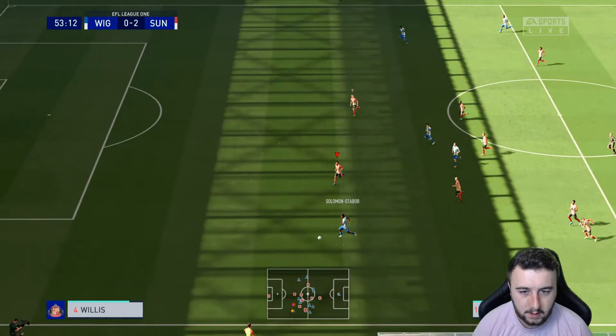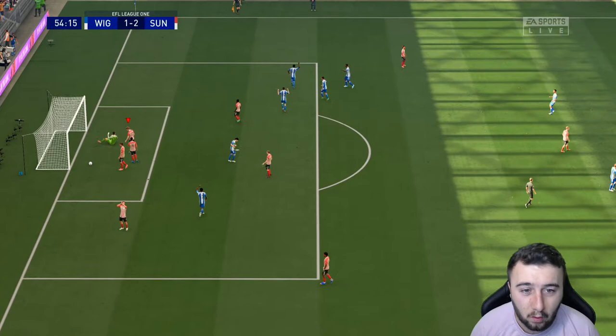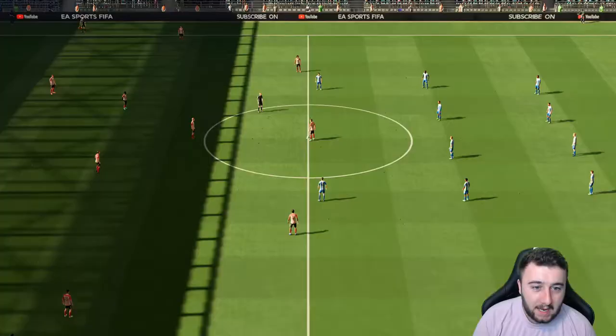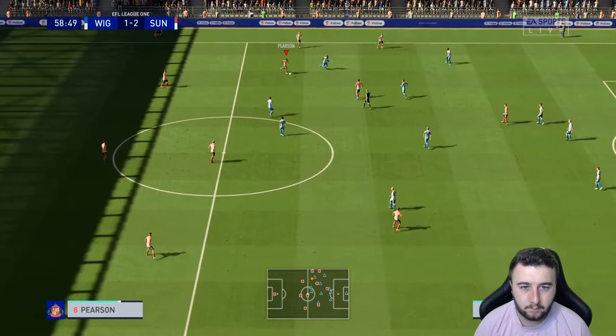Read the ball well. Now with Kloff to Solomon Ottobar down the left-hand side. Willis cannot keep up — what a beautiful ball to Dodo. Oh my god, magnificent goal from Wigan! What a counter attack that was — now they're back in the game with more than half an hour to play. That Dodo guy looked dangerous from the outset. But it was a good goal, there was nothing I could do about that — Willis couldn't catch Solomon.